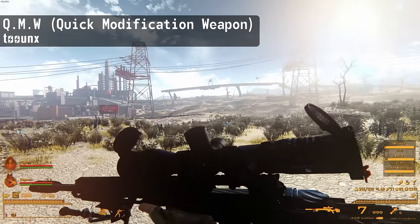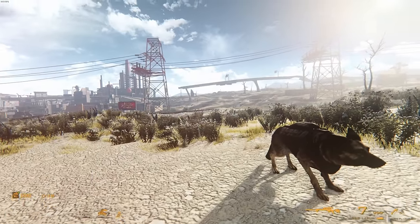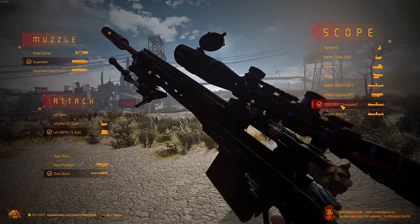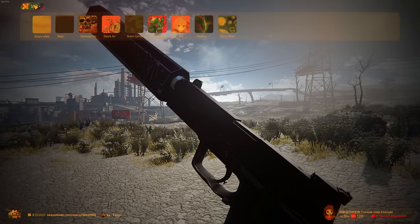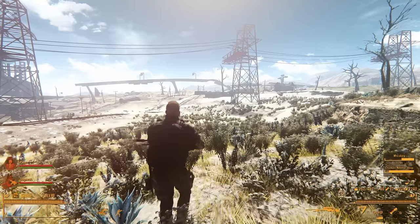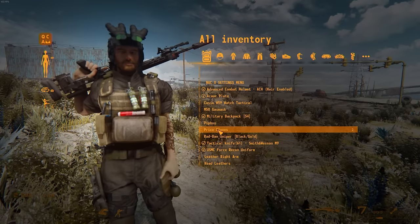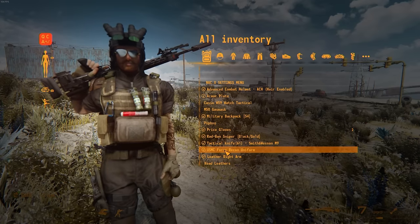While you're there, also download the Quick Modification Weapon mod. After assigning a hotkey, you can pull out a backpack and begin modifying your weapons on the go — swapping accessories like laser sights, underbarrels, and muzzles. Note this mod only works with a select list of modded guns listed on the mod page, not vanilla weapons. For armor, the Quick Change Armor mod lets you press a hotkey to enter third person and scroll through your attire, changing clothes in real time while seeing exactly what your character looks like.